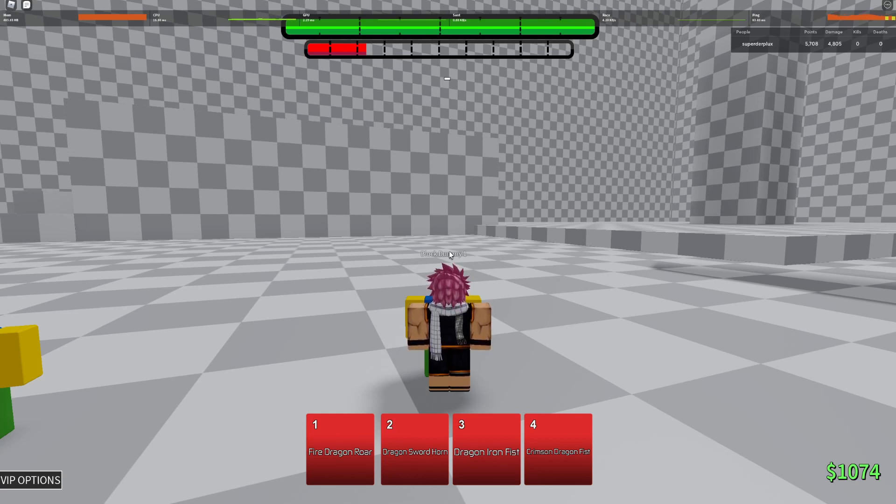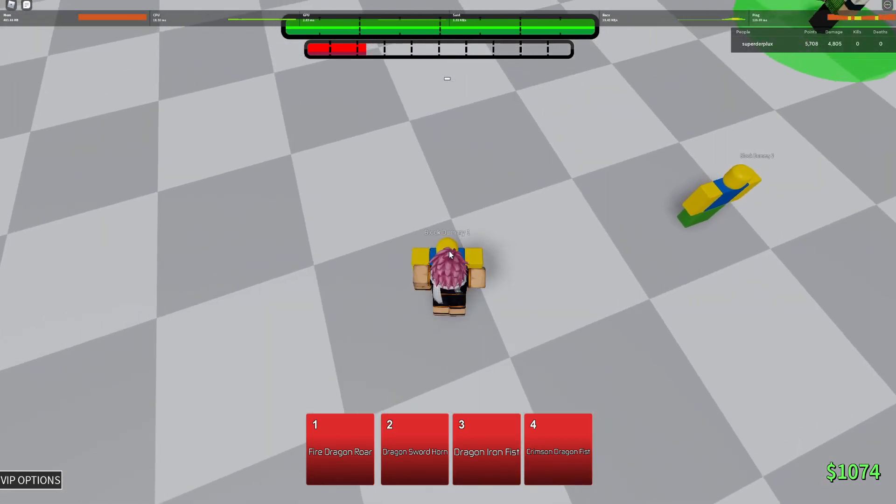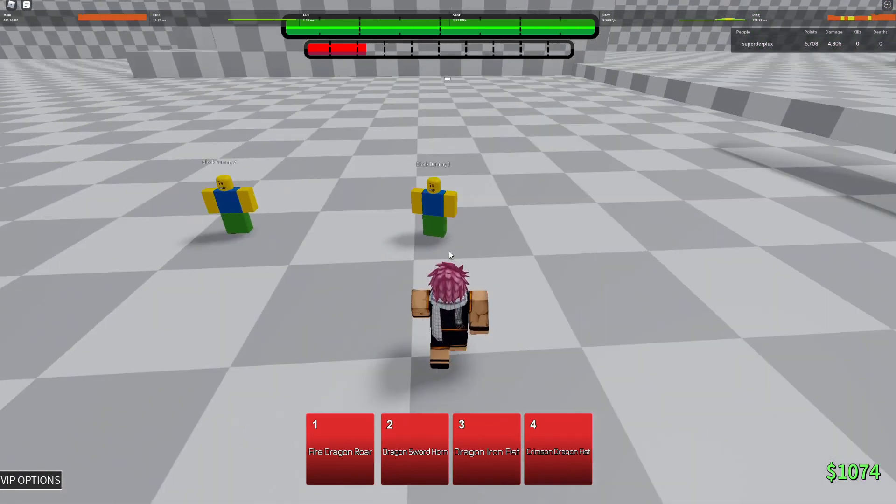If you want free guy frames, free hyper armor, and a better chance of hitting it, just use crimson dragon fist. I'm going to attempt the combo right now, and if I fail I'll just cut to a clip of me doing it successfully.